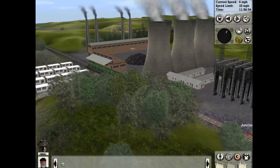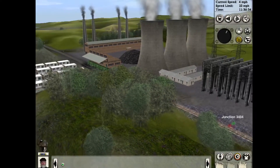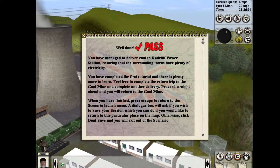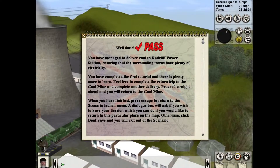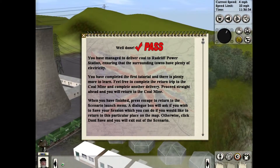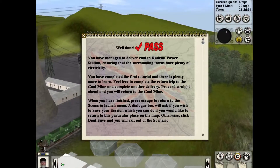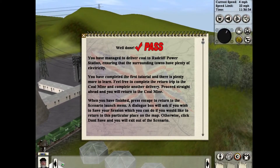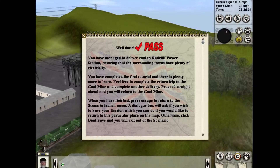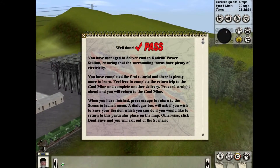Now I've got to find some way to shrink this to the screen because this is just way too big. We'll figure it out next episode. Well done — pass! You managed to deliver coal to Radcliffe Power Station, ensuring that the surrounding communities have plenty of electricity. You have completed the first tutorial, and there is plenty more to learn. Feel free to complete the return trip to the coal mine and complete another delivery. Press Escape to return to the scenario launch menu.